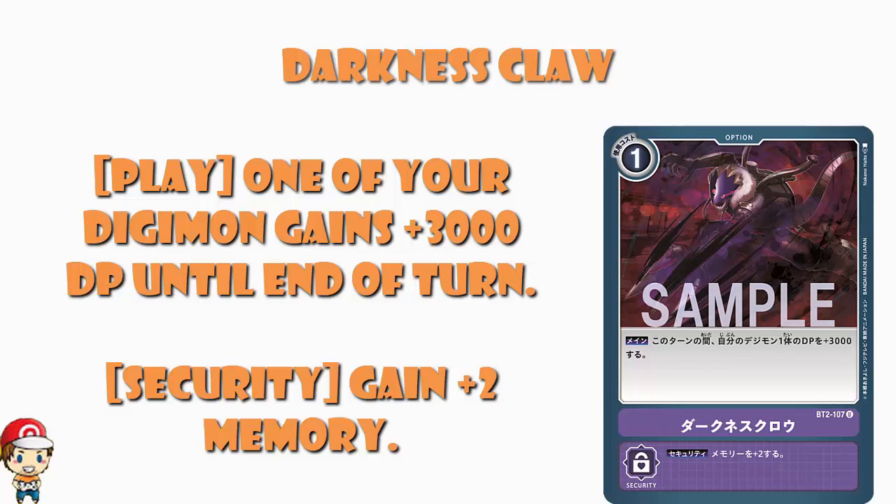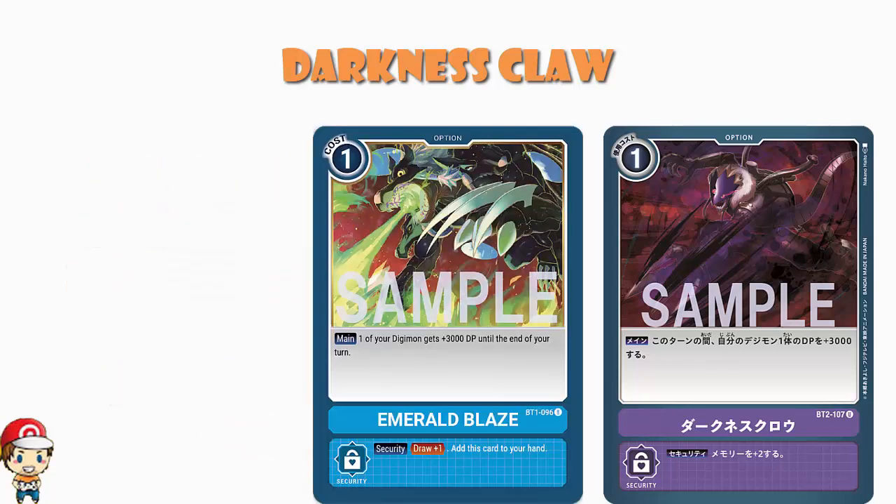Which I'm just going to go out on a limb here and say is a little bit weird and probably not exactly what we were expecting. But hey ho, ladies and gentlemen, that's alright by me. Now we've seen, as far as I'm concerned, a slightly worse version of this with Emerald Blaze back in New Evolution. Emerald Blaze was a one cost blue card that gave one of your Digimon an extra 3000 power, which is exactly the same. But as a security skill, you drew one and added the card to your hand. I'd probably rather have the two memory if I'm honest with you, because the extra memory really, really helps.